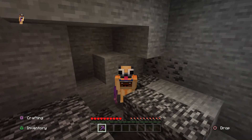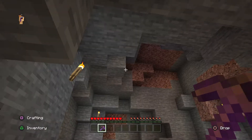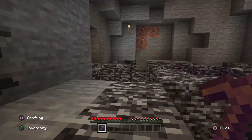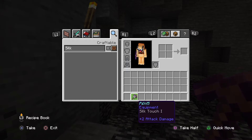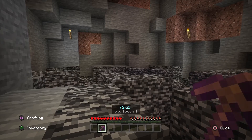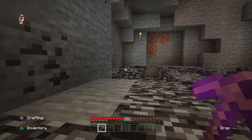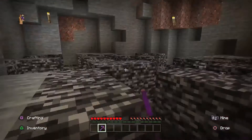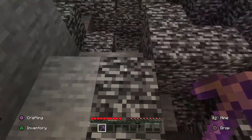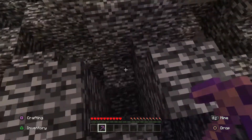Alright guys, so I just made it down to bedrock in my survival world. You can do this with any type of pickaxe, but it has to have Silk Touch on it — you have to have Silk Touch. So the first thing you want to do: make sure that you have your Silk Touch pickaxe. Now look around and see how the beds of bedrock are layered. You want to look for one piece of bedrock that's three below the highest.